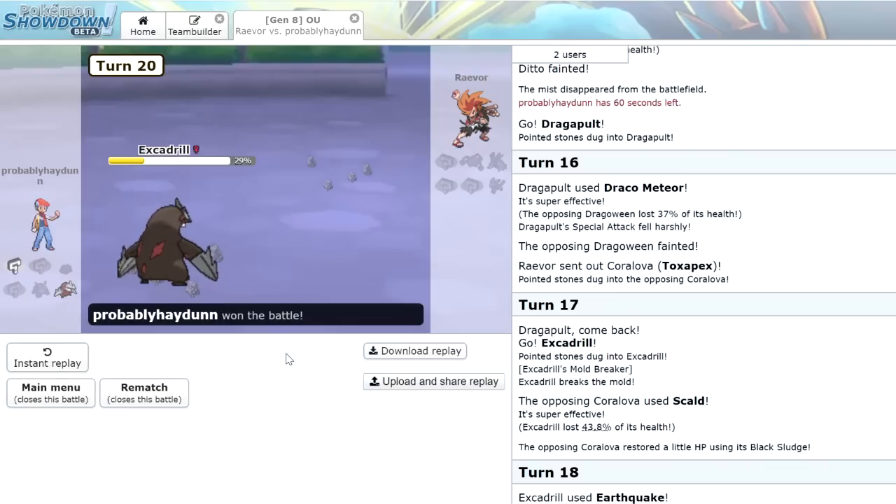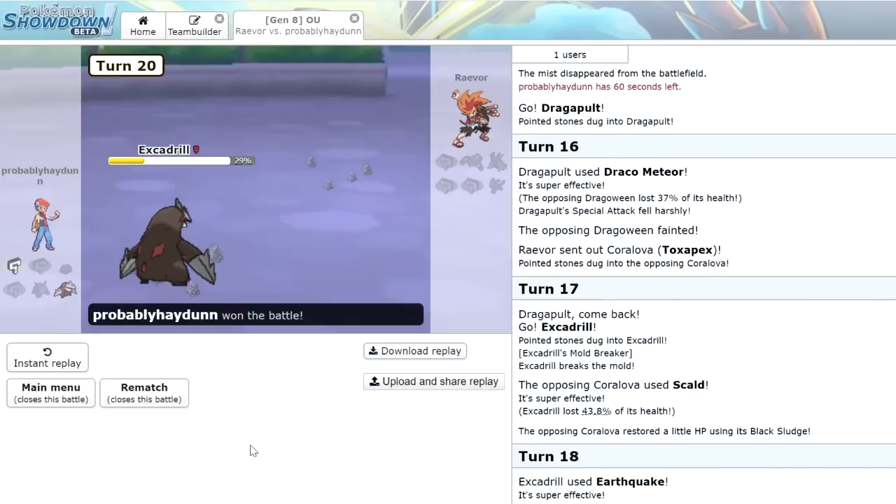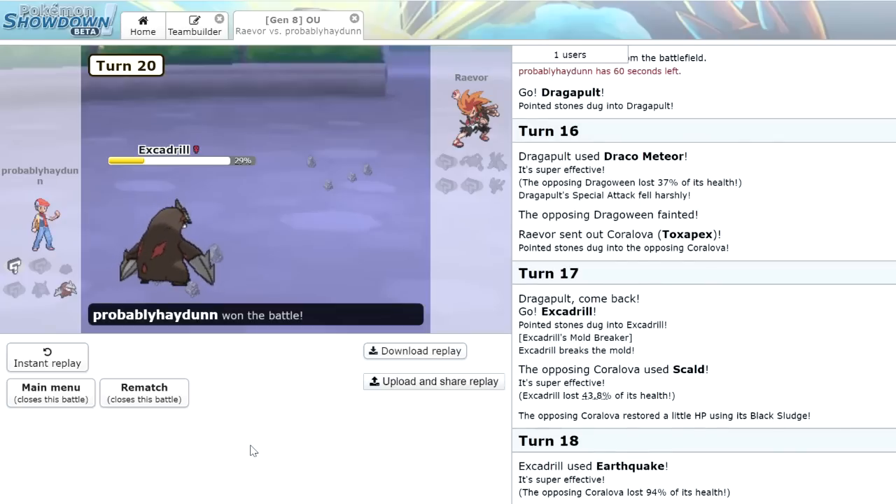I'm usually pretty bad when it comes to playing in new generations, especially in OU, but I feel like I've got a pretty decent grip of how the metagame works these days. We are going to end the episode here. I will be back with some more Showdown videos — if this is something you guys are into, make sure to hit that like button. Leave a comment and let me know how you guys are liking competitive Gen 8. If you guys think Dynamax is overpowered — I honestly think it could work well, it does have its counters, and it's definitely a little bit overpowered, but I think it's a fun new mechanic. Anyways, we are out of here. Peace out.